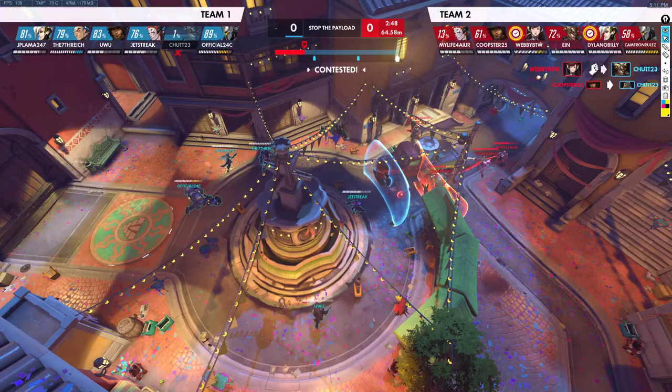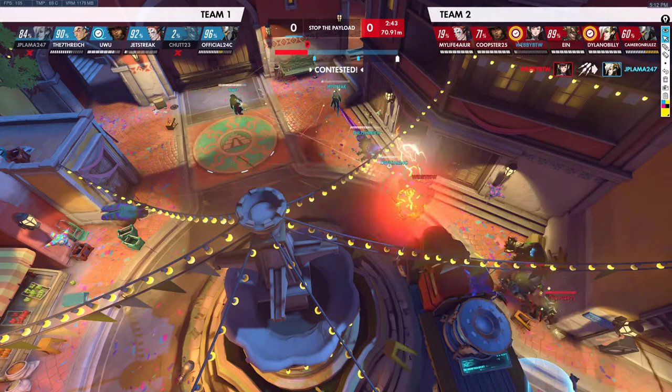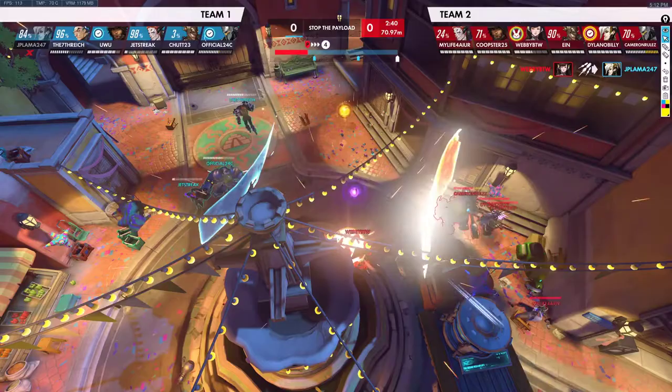And yet we're still playing kind of passive here. We know they're down — we should be further forward and just swinging the hammer right now with the Reinhardt. We should all be playing forward. This Mercy is killable — we kill the Mercy. We should be helping our D.Va in this case. We get D-Meched but we use Bomb, so we'll get Mech back.